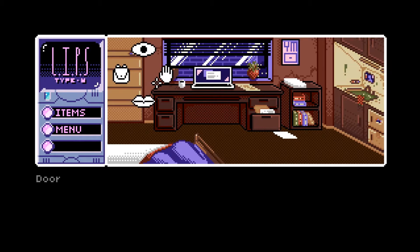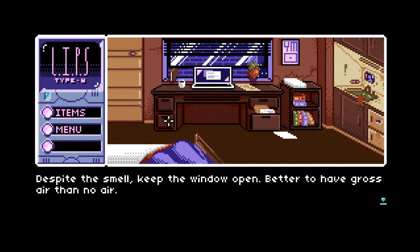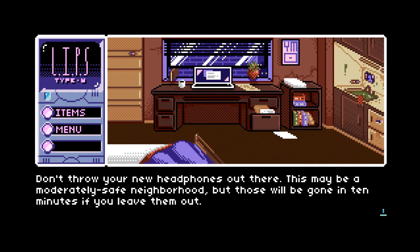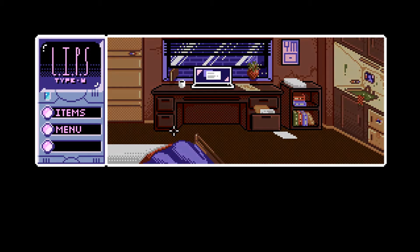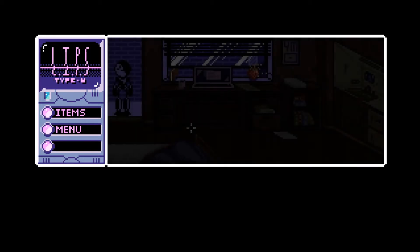We're going to log out now. We're not going to go outside because the character apparently doesn't want to. We can talk to the window — there's no one out there. Don't throw your new headphones out there. The bed only chats back when you're sleep-talking — not the most well-designed function. Let's go to sleep, and then some craziness is going to start of course.